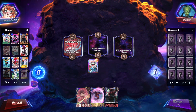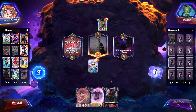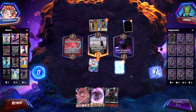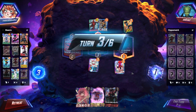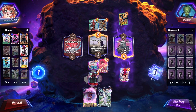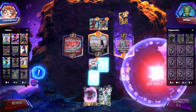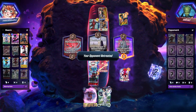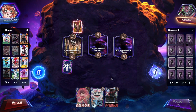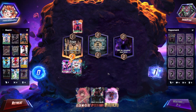Getting right into it — card choices and how this deck has changed over time. The big change we've made is including Nightcrawler, who has honestly been amazing. Initially I was running Spider-Ham, but he wasn't always making the impact I needed. One of the things this deck really lacked was another one-drop we could weave into our Wave turn on turn five to pair with Miles when he is cost reduced.